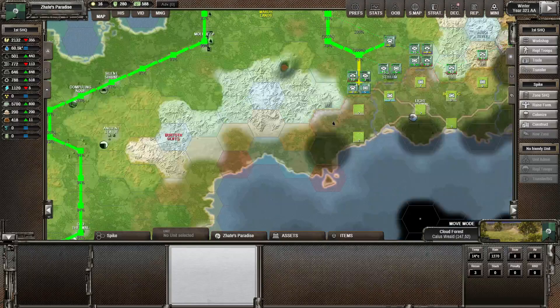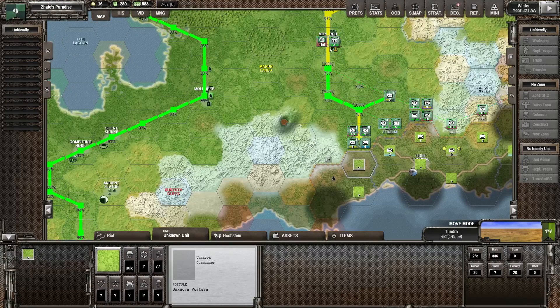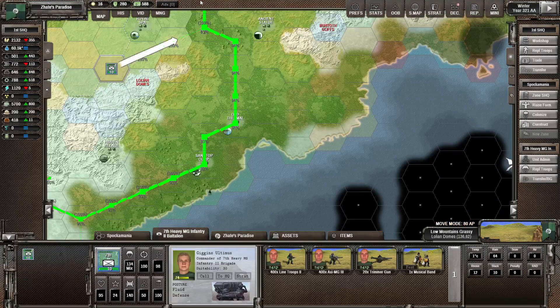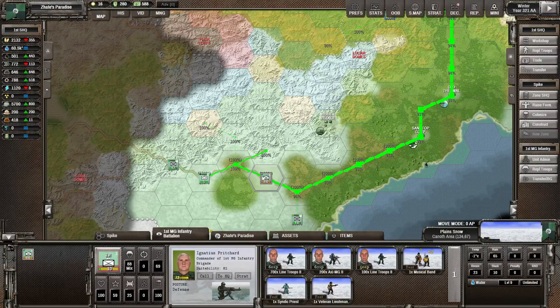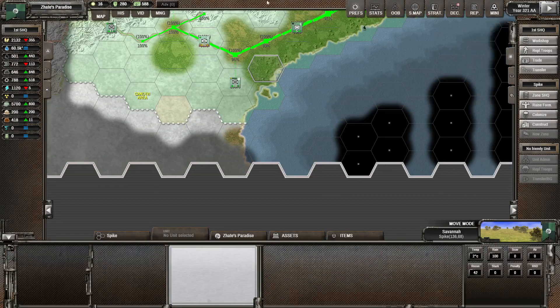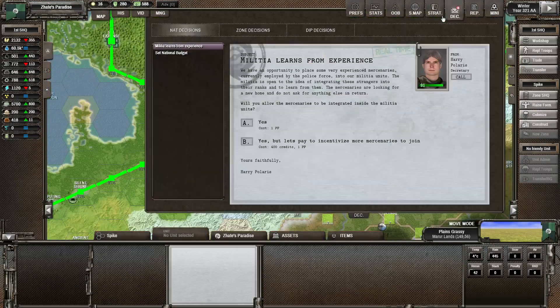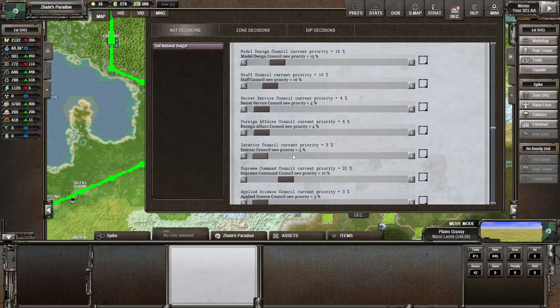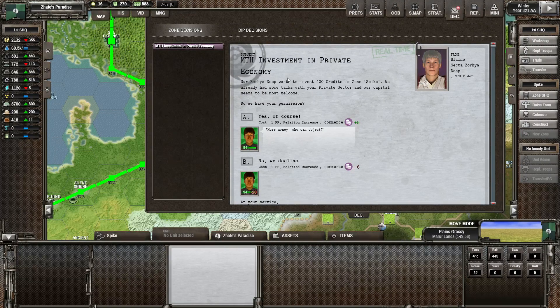We've got our tanks in here, so next round we could potentially attack even that stack — though we don't have a lot of intel on it. We could send tanks down there while the light tanks hold the line. We just learned from experience — we don't have a lot of money right now since we've been doing a lot of construction work.